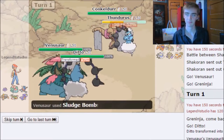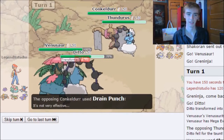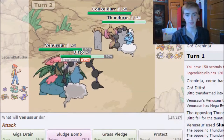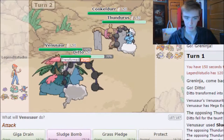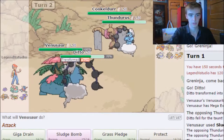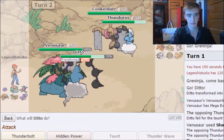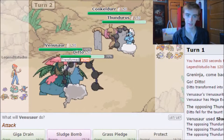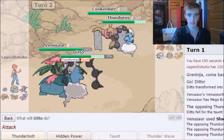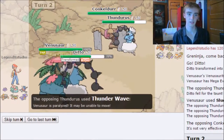They actually taunt me — I don't know why you would taunt Greninja. I transformed into Thundurus. They did Taunt and Drain Punch, not doing too much to me, so I'm in a pretty good spot. I'm going to go for Sludge Bomb on Conkeldurr and Thunderbolt Conkeldurr — a double attack on Conkeldurr. They paralyze me.